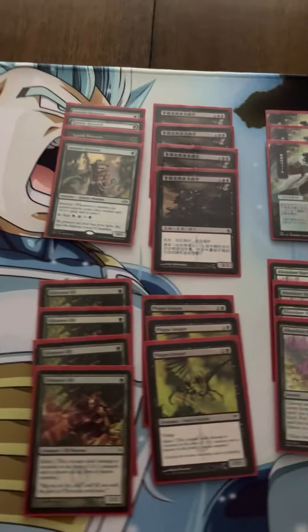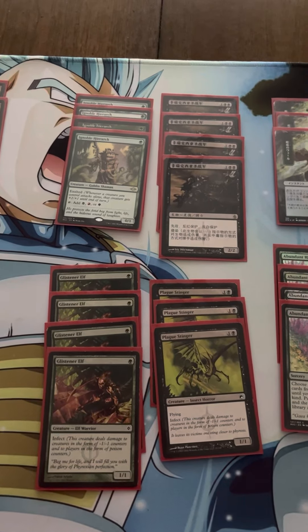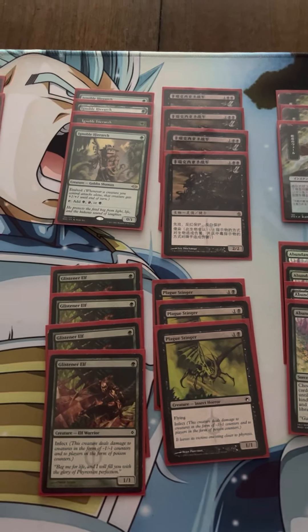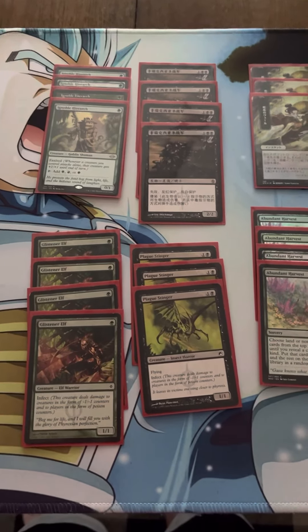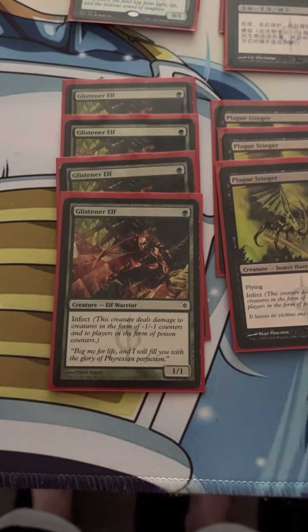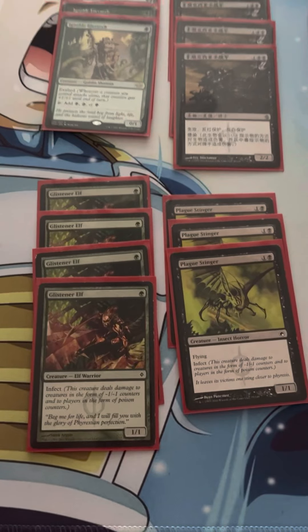So this is Golgari Infect. We run four Glistener Elves, four Phyrexian Crusaders, four Ignoble Hierarchs, and three Plague Stingers — that's our creature package. The Plague Stingers usually end up being fodder, but they can sometimes actually pick up some wins. The Glistener Elf, of course, is really good because of what I'll talk about in a little bit — that's how you get your turn two wins.